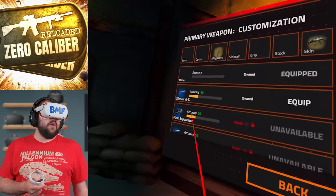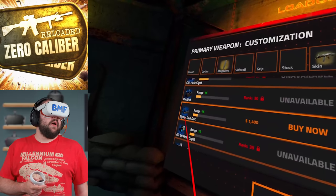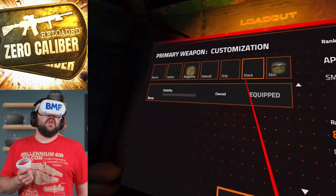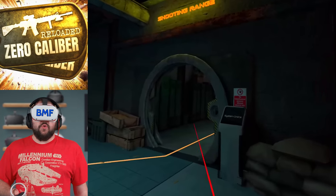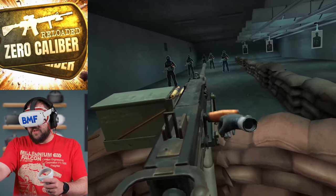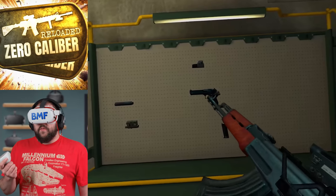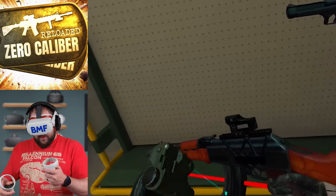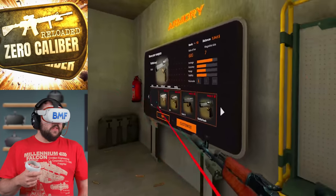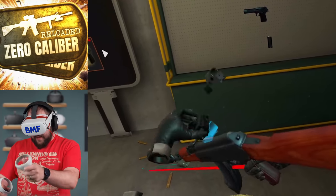Let me show you how some of that works in the shooting range and armory where you can try different weapons. You can add everything to a gun, and you can actually knock attachments off physically — take the optics right off like that, which is pretty freaking satisfying. You can also knock off the magazine to reload, and change your rate of fire between single fire and automatic.